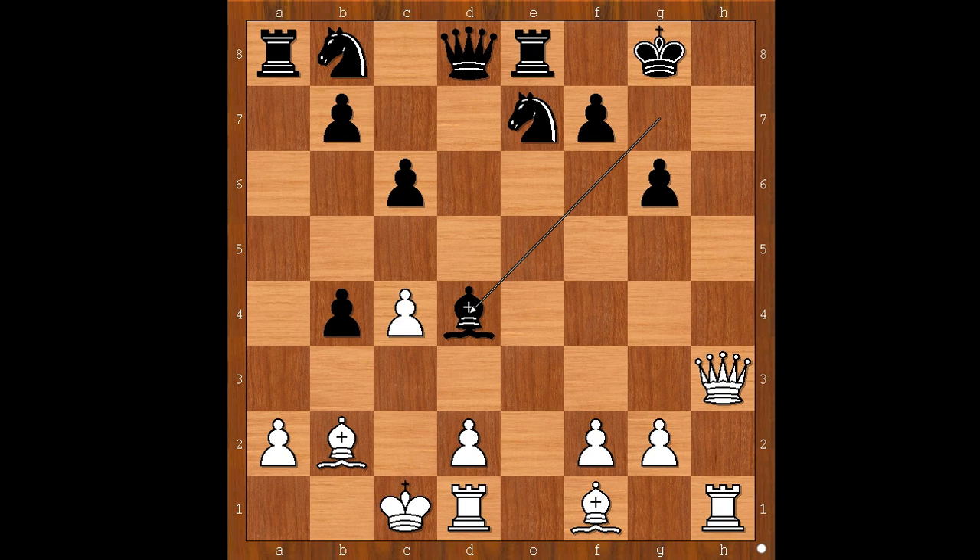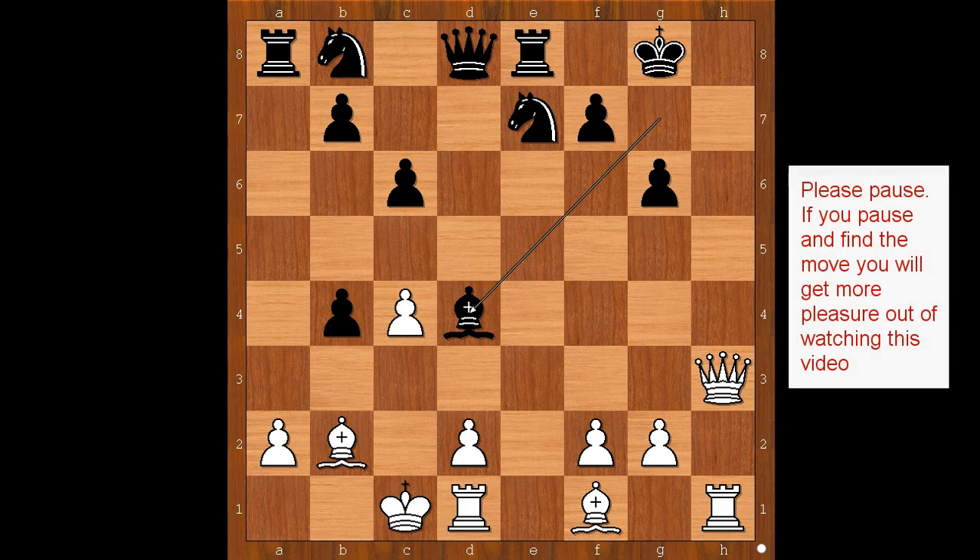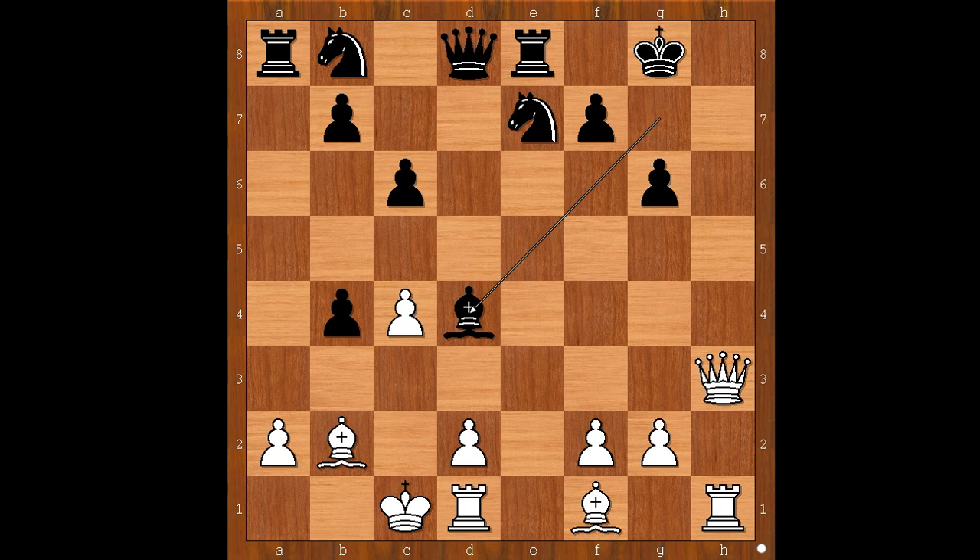How can white improve his position? Please pause and find the best move for white — it's a killer move. The move is queen to h8 check — what a move! Bishop takes queen, the only move. And there is checkmate in one: rook takes bishop. Checkmate.